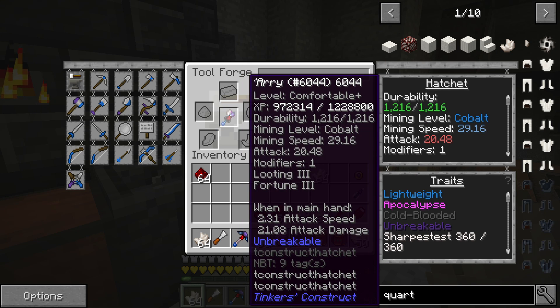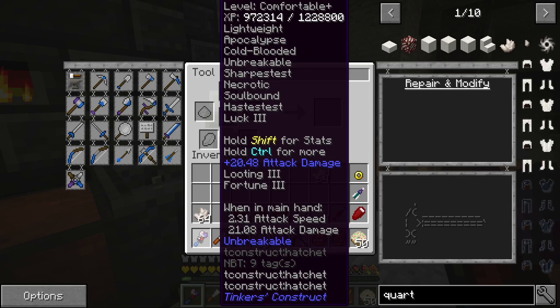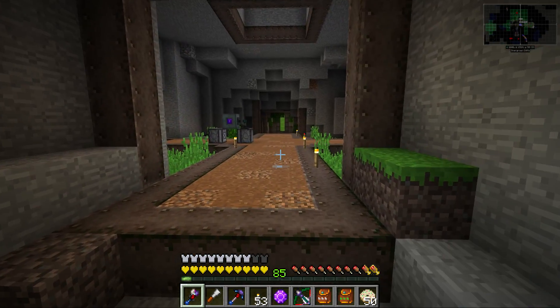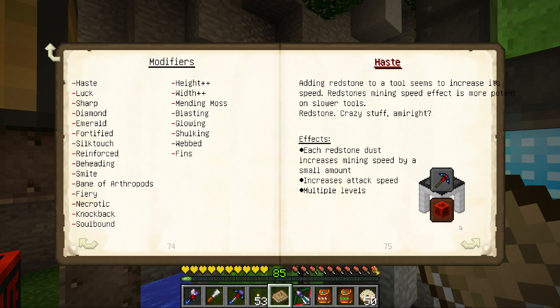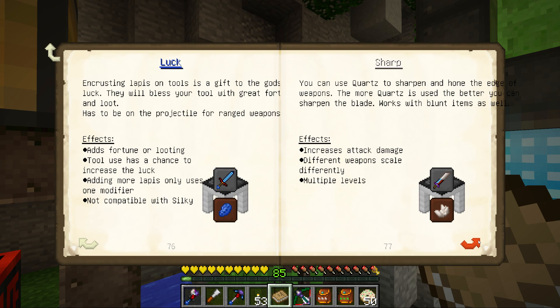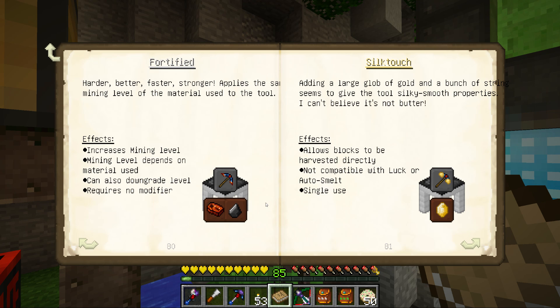That was two modifiers and now he's maxed out. He's maxed out on haste, which is the attack speed, and also he's already maxed out on damage. I want to have a look before we start today's episode for real — is there anything we can put on him? We got luck, we got sharpness. Fortified — harder, better, faster, stronger — applies to the mining level. No, we don't want that. Silk touch we don't want.